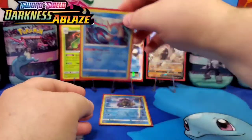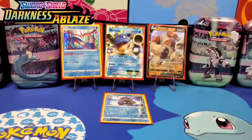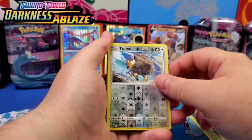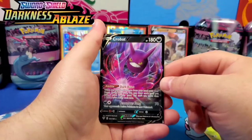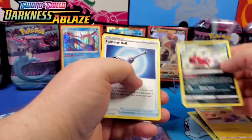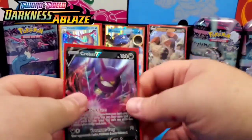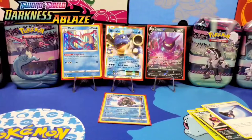Shining bright underwater, representing Team Water! Let's keep going with Darkness Ablaze. Next pack — the Centiskorch art. Going in: Boltund, Combee, Paras, Tauros, and we walk into a Crobat V! Look at that — a Crobat V! We've got an EX, we've got some Vs, some nice hollows. I still haven't collected the full art version, but one day. Crobat V representing the V section.